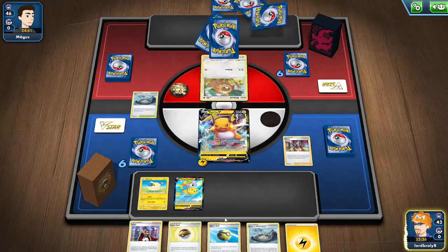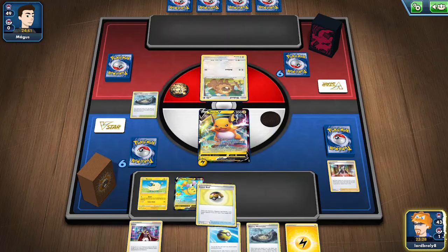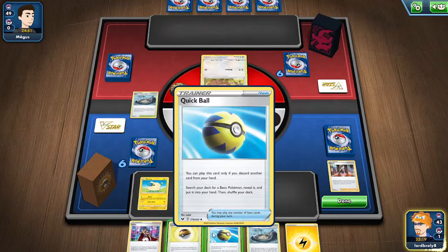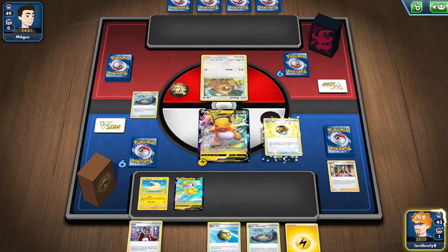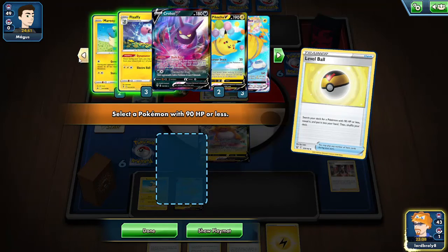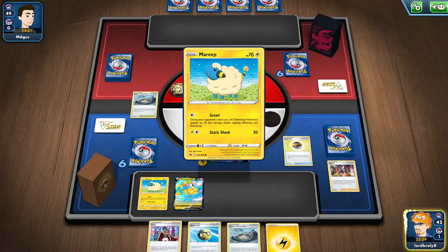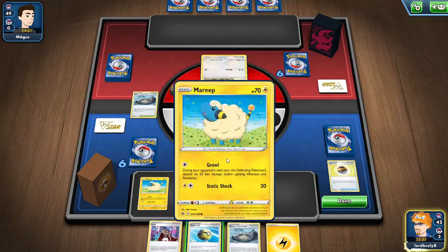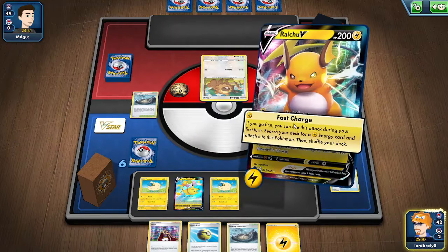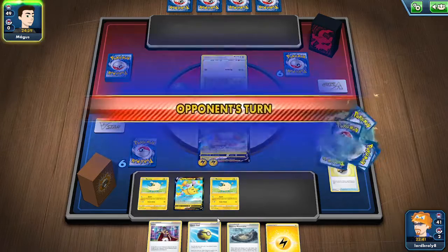That drops their hand to three cards — really good. I want to get another Flaffy into play but I also want to make sure I can use Crobat as well. Let's get the Mareep just in case, and I always have the Crobat for the next turn to draw. Just in case if they play Path to the Peak, I have Stormy Mountain there. We'll use Fast Charge, and that's awesome.